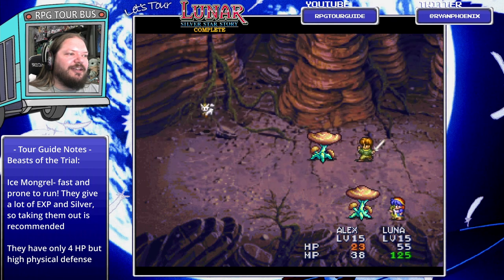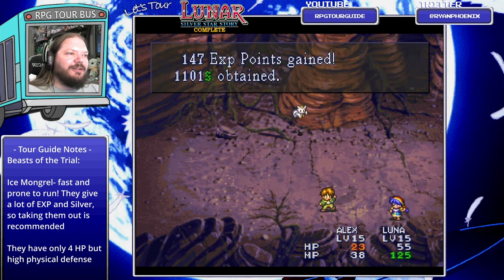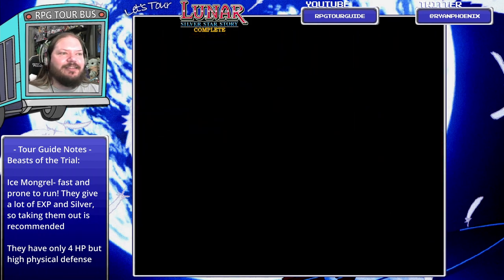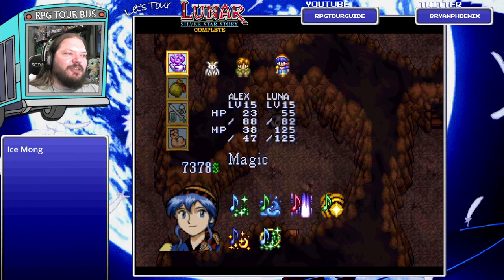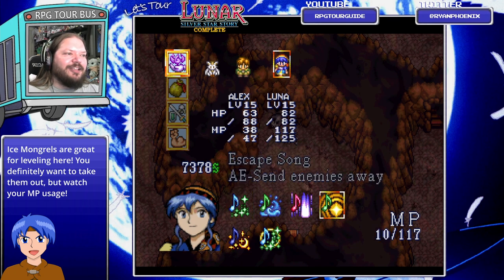Now we can just go ahead and attack. The team's looking a little hurt, but that's okay. If I remember correctly, the little Ice Pup does have a chance to run away from battle, which means you'd miss out on the experience and money he drops. So trying to take him out right away is a good idea.